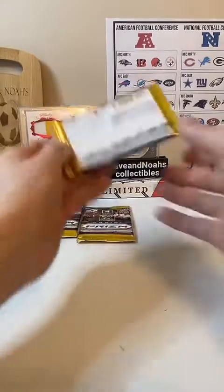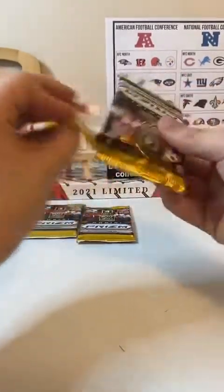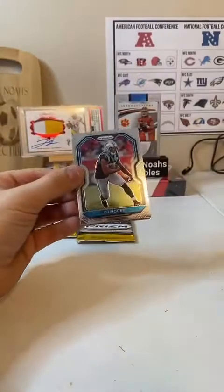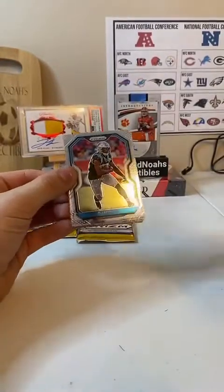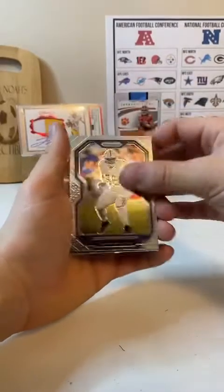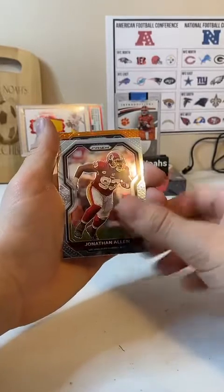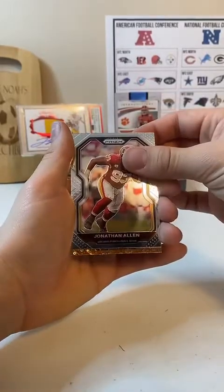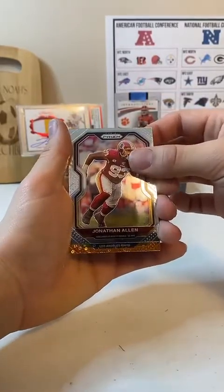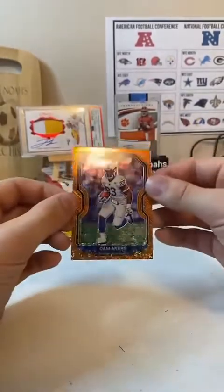All right, three packs left. We got DJ Moore. Quentin Nelson. Jonathan Allen. Another Orange rookie — Los Angeles Rams, Cam Akers. Not a bad hit. There we go.